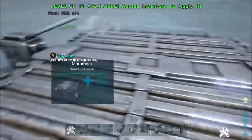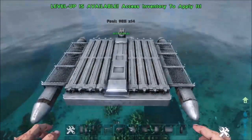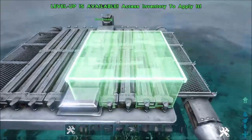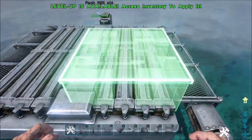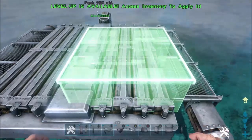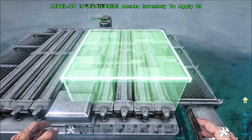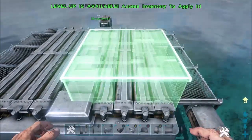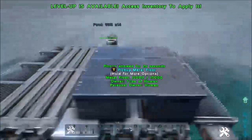First things first, you're going to want to start off with the motorboat. We're going to be placing some metal foundations on top of it. I normally like to line up the foundation where it kind of overhangs the edge of the motorboat just about that much. And then I like to line up the actual base with those bolts or the little circles on the actual motorboat itself. Something like that — that looks to be good.